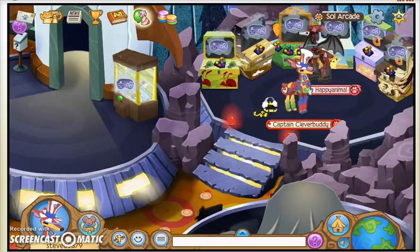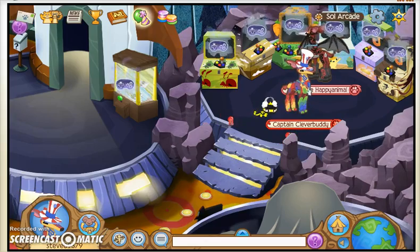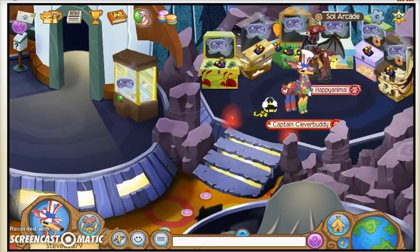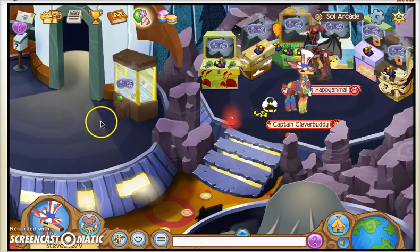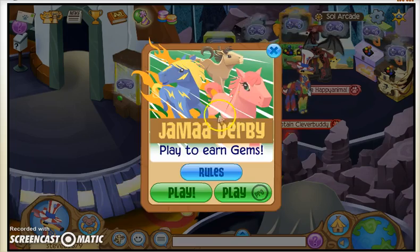Number 2: Jamma Derby. If you don't get 1st place in pro, then you get 100 gems. But if you're not pro, then you get 150 gems in 1st place.